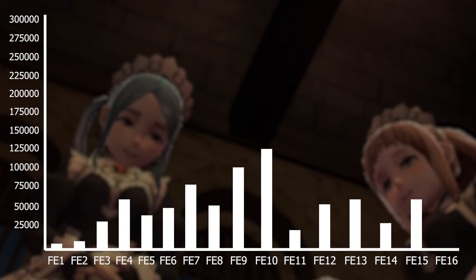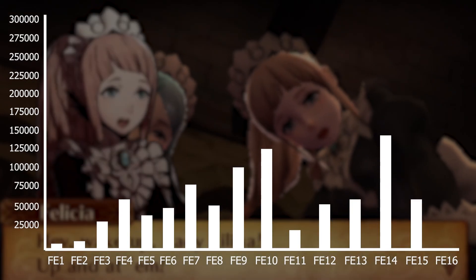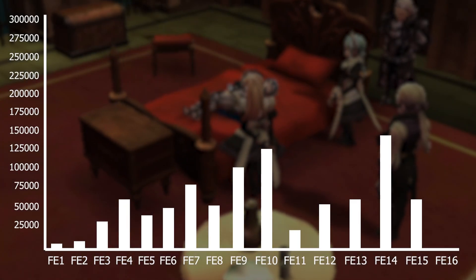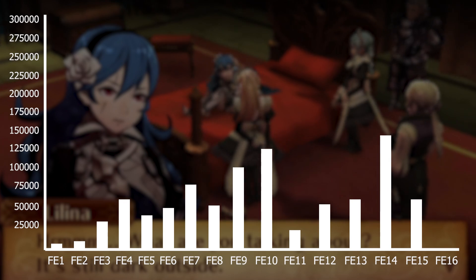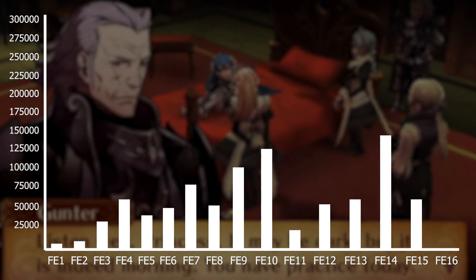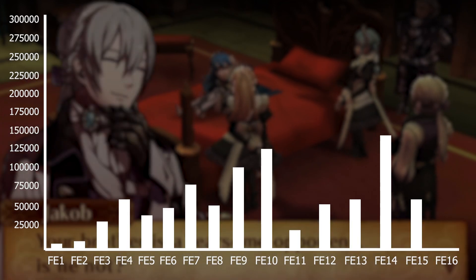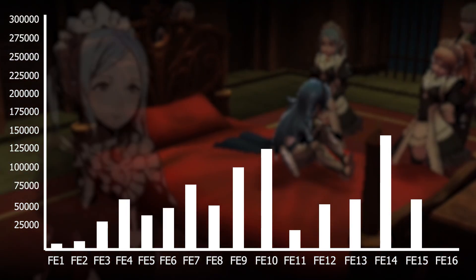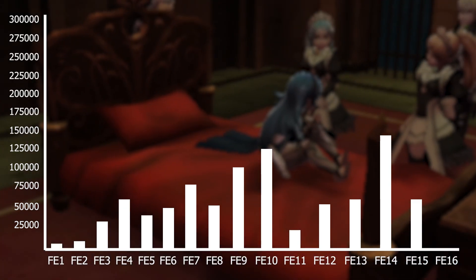Then at number two is FE14 Fates at 157,400 words. I counted all of Fates as one, so we have three routes and a huge cast of characters — each route is almost a full game. I did not count chapters one through six three times; I counted them once and then each route on top of that. There's not much more to say — it's essentially three games in one, which is why it's so high.